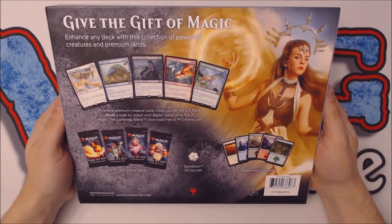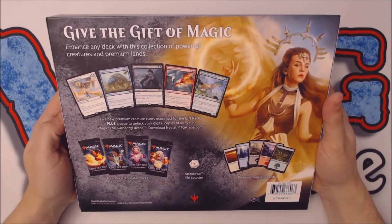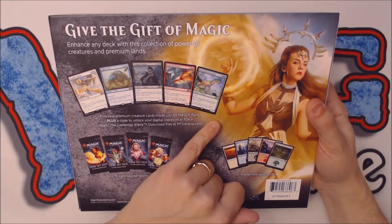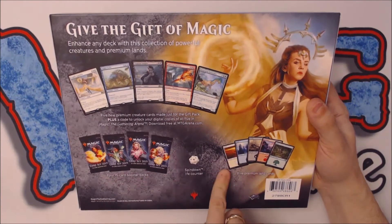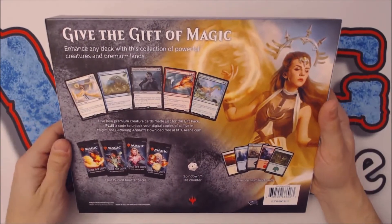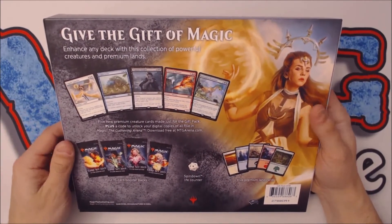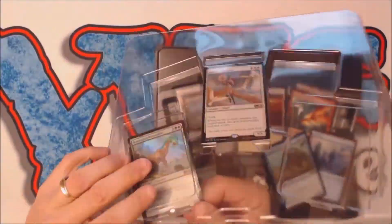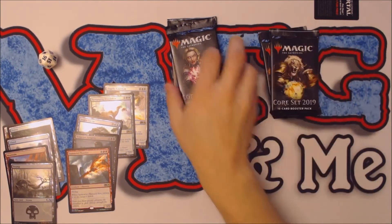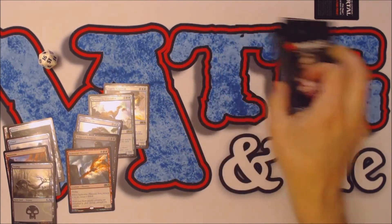If we take a quick peek at the back, we can see what I just stated: art of the five premium promos, the premium lands, a foil spin down, and booster packs. So let's open this up and take a closer look. The tray is a little complex — there are three tiers to it. We get four core set 2019 booster packs in there.